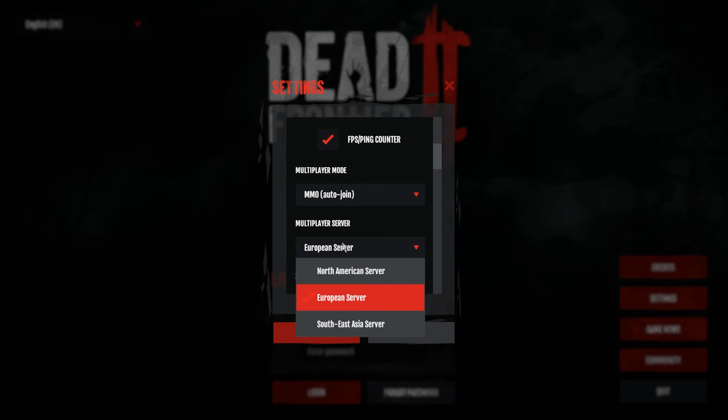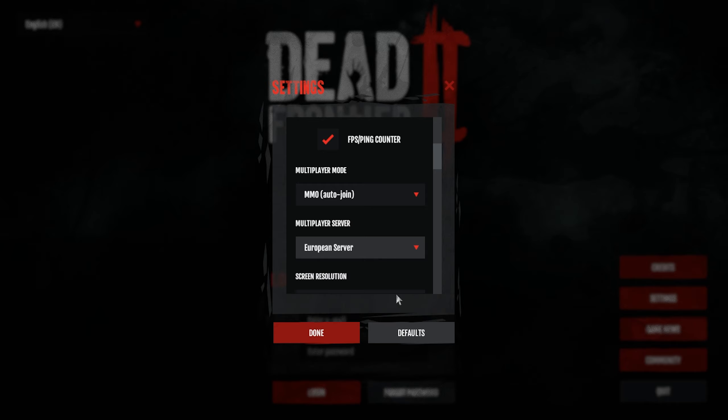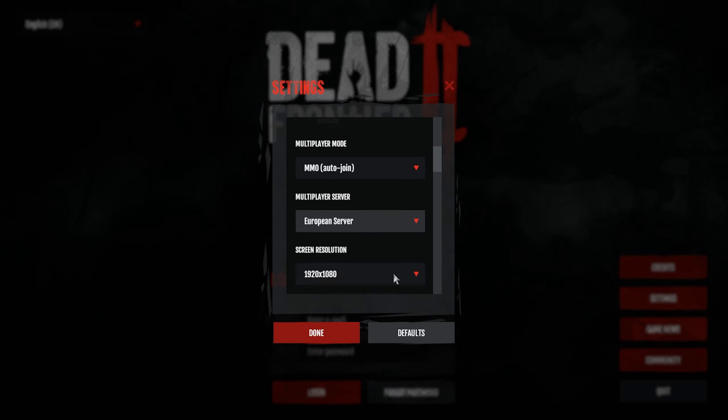Depending on how many people you want to meet, it might be wise to go for a different server. You get the European server, North American, and Southeast Asia - there's no Australian server right now. So if you're in Australia, it might be best to play Southeast Asia. Ping isn't really a massive problem in DF2 - I usually play quite a lot solo so it doesn't affect me much. If you're playing solo in DF2 you won't have many ping problems, at least in my experience.